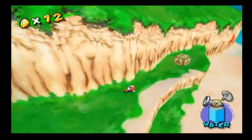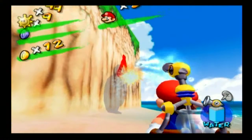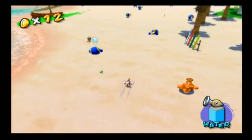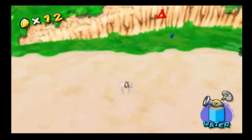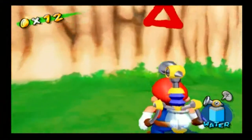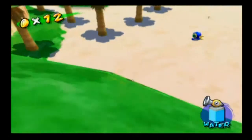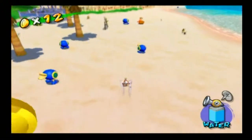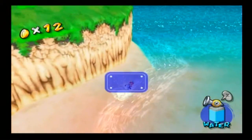Now I believe I saw a triangle somewhere — yep, there it is. And now that other triangle is over on the opposite side of the island. So let us go over there using the water spray trick. Alright, triple digits on the blue coins. And now we just have to head back and get the other coin. Simple enough. Great!